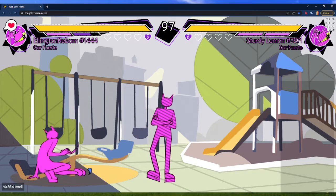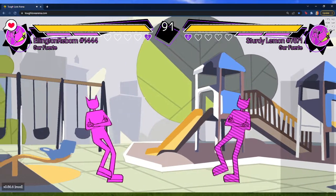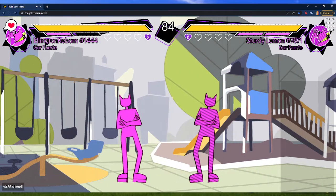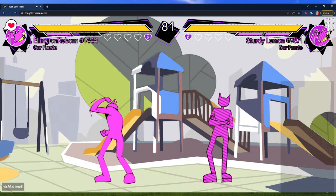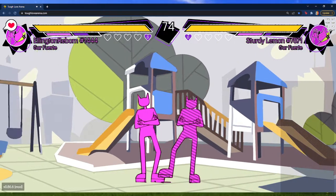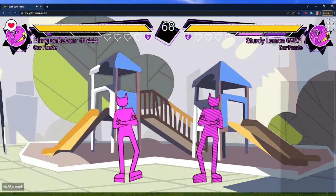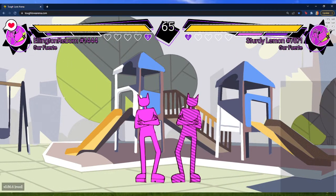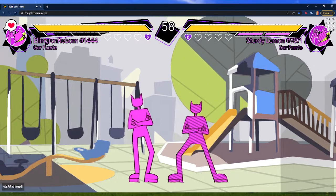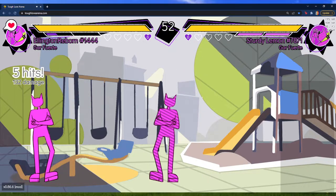Sweep dash into grab is really funny. You can do a spaced kick into command grab, and you can also back run out of Sweep. You can focus cancel out of it too — for one bar you can cancel it into Focus, which allows you to get some combos. Off of a close Sweep, Sweep dash backdash into enter is really consistent.